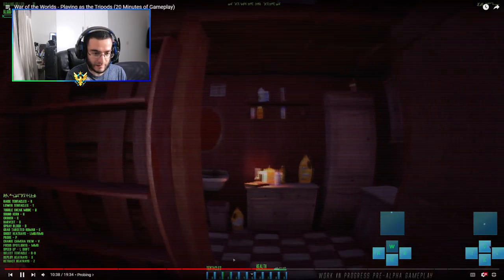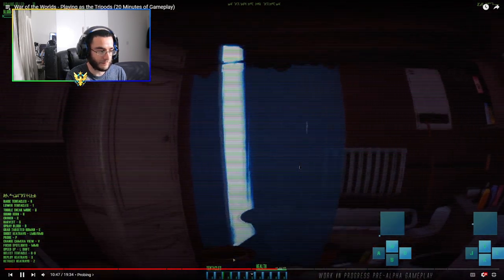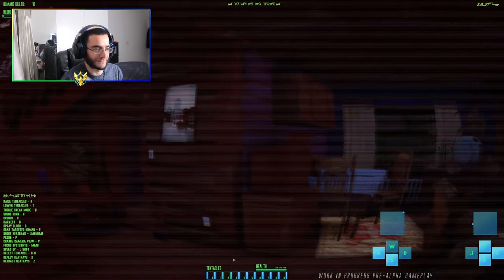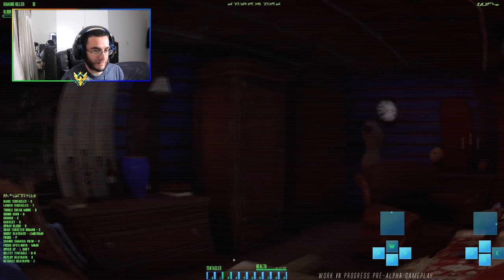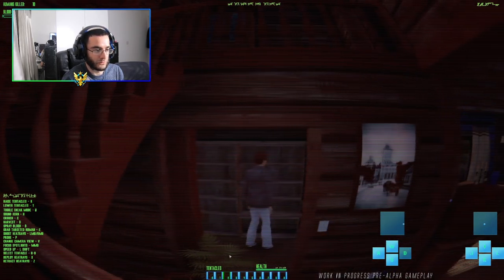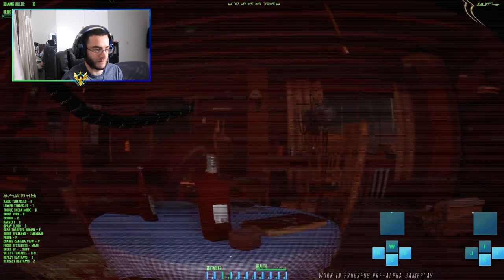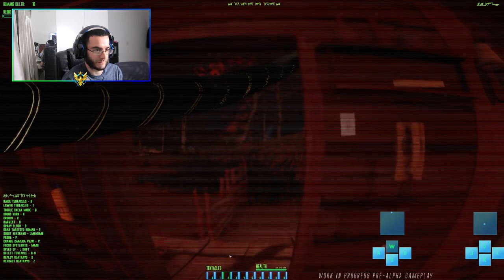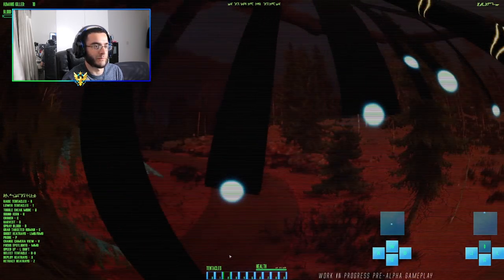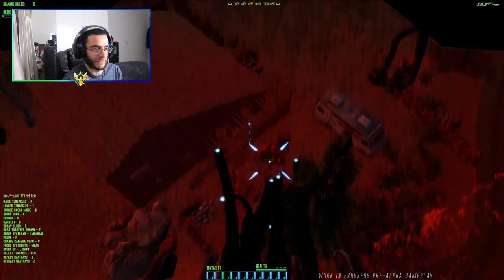So you get to move the probe around using W, A, S, D. You can see your own body — imagine if you could tangle yourself, that'd be hilarious. Going upstairs — oh there he is! What would happen from this moment? Going back up... so is the probe going to go tell the martians there's someone down there? Will the tentacles go capture the human? Yeah, I think so.